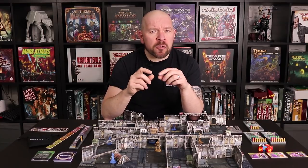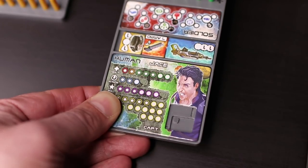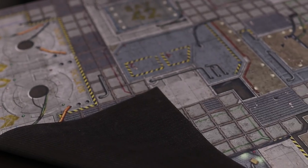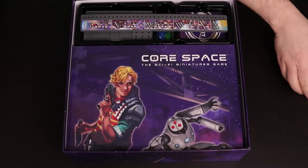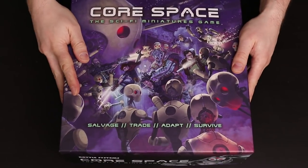There does appear to be one slight error on the trays: there's a space where an upgrade card can go and it looks designed for easy removal, but to make it work the card would have to be upside down — a minor thing but worth mentioning. The mat is a great addition too; I'd have expected a paper mat in a set like this, so it's very welcome. It's also worth noting the box itself, as real thought has gone into storing all the terrain and components when you pack away — something you rarely see.